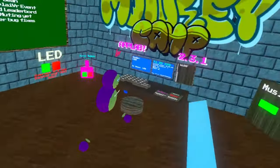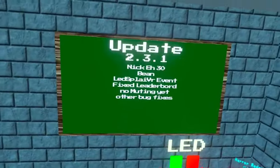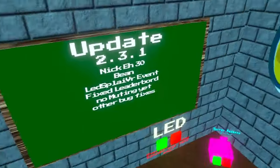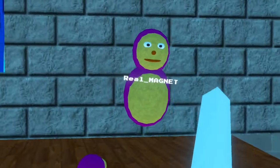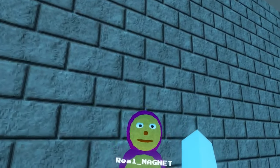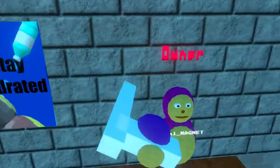What's up guys and welcome back to another video on this channel. In this video we're playing Monkey Camp — we're actually showing the Monkey Camp, here's a little sneak peek. We have Magnet, the real underscore Magnet with us today. He is the real owner. Let's start.